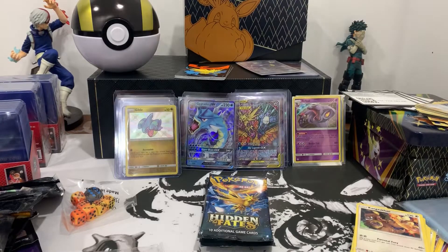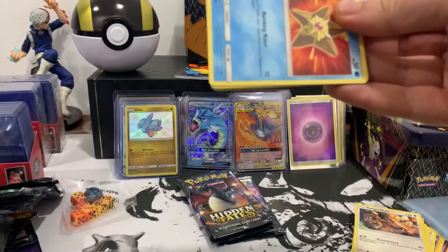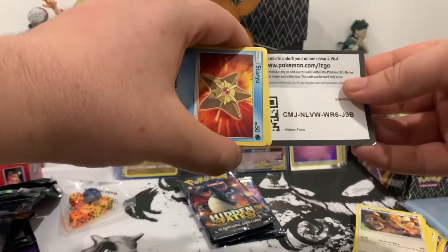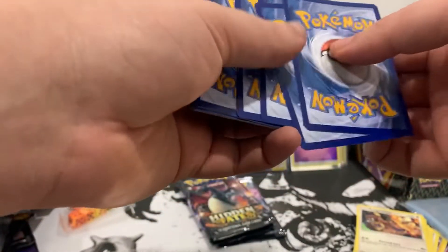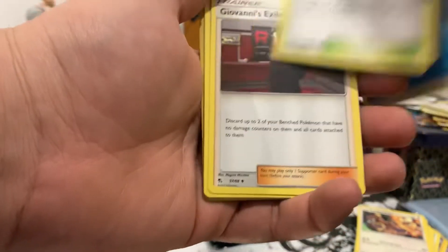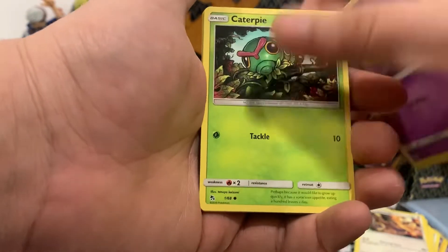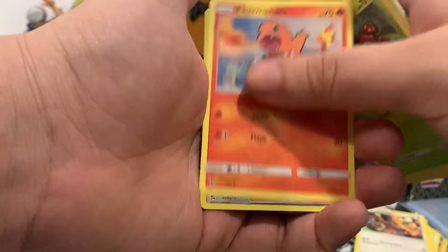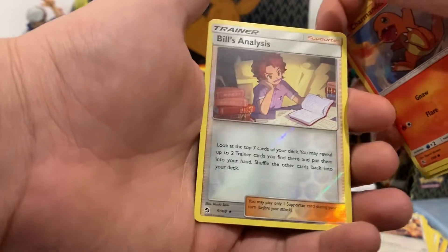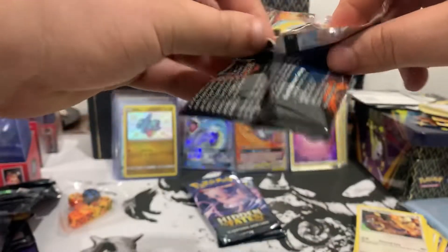Just happy to be opening this set. Here is the code card — one, two, three, four to the front. Can we get one more shiny, one more full art shiny? Box Gym, Giovanni's Exile, Lieutenant Surge's, Staryu, Eevee's, Caterpie, Paras, Charmander. Oh — Bale's Analysis reverse and Snorlax to last pack magic.